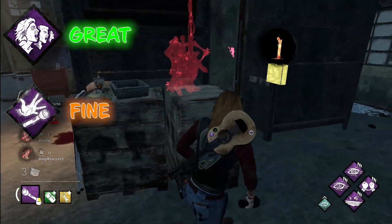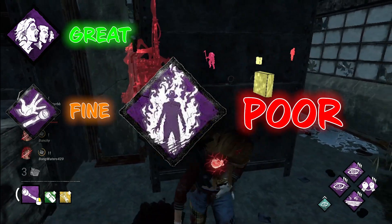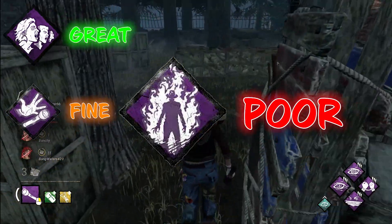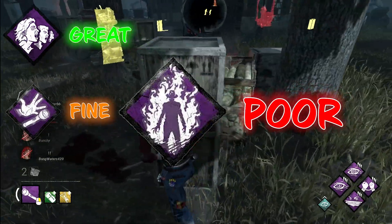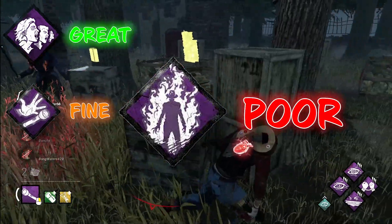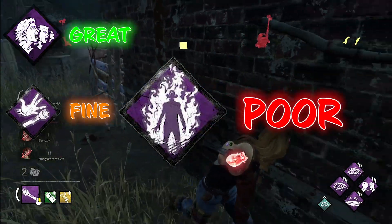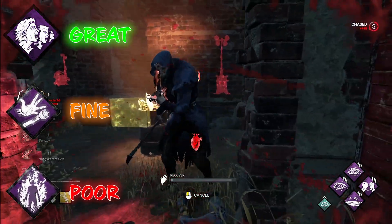The last one, which you might not expect, is Fire Up. It's not a very commonly run perk because it's not all that good overall, but a little advantage it has is it makes you pick up survivors faster the more generators are done, along with breaking things faster, vaulting faster, and other bonuses. What this actually does is cause survivors to mess up their flashlight save timings since your pickup animation is much shorter than usual, so you can counter flashlights in a weird, funny way.